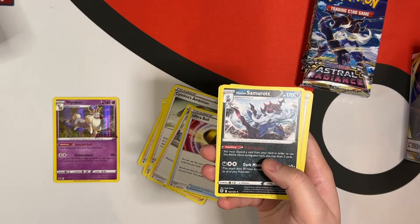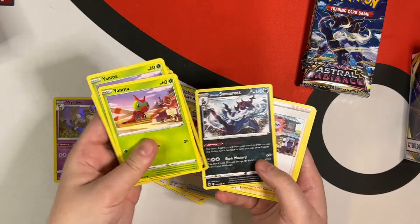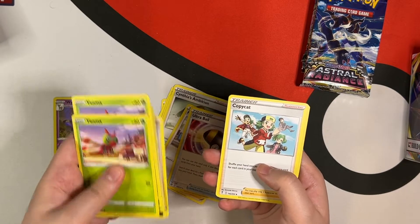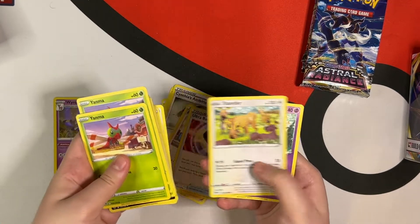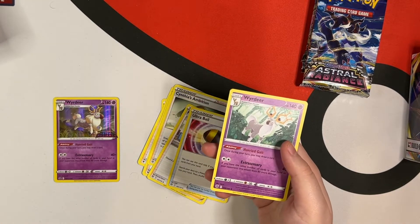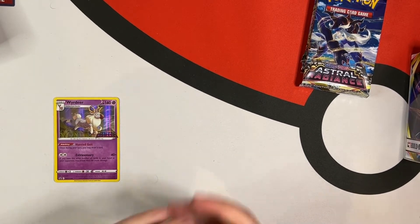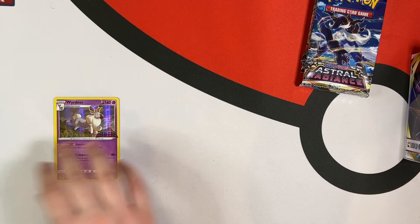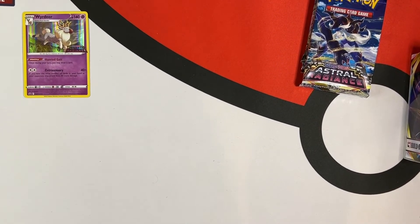That's what it is — that's what the last one was that I couldn't remember: a Hisuian Samurott. And then we also get Choi, which is also from Arceus, Copycat, Stantler, and Verdure. That is awesome. So we're going to put that to the side and keep our promo where we can see it, right there.